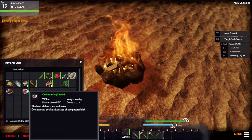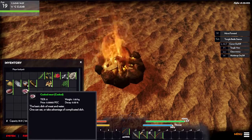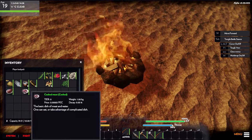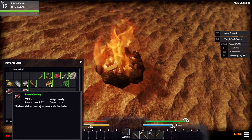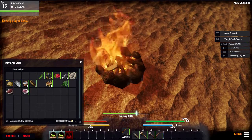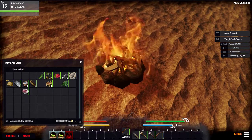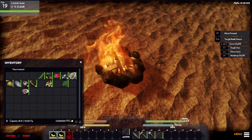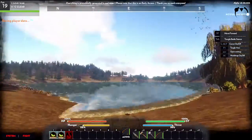Now we've got cooked meat — a basic dish of meat and water that you can eat. There's also what looks like a complicated dish. The other one is a basic dish of just meat and a few herbs, worth a little more. I think the cooked meat can be used in more complex recipes while roast meat can't. Let's consume this — hunger went from 63 to 88, so about 25 points restored.